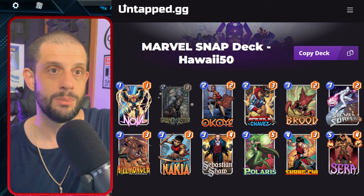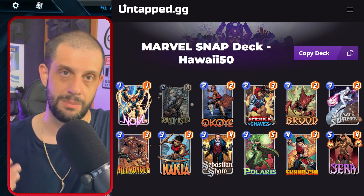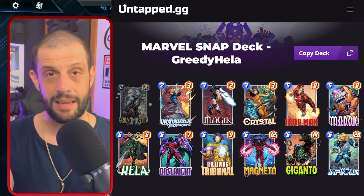We looked at different options by throwing in, for example, Gladiator instead of Shang-Chi, just for some guaranteed power. Hela is actually something we need to be mildly worried about once again too. I know Eliath exists, but even with that we're seeing a little bit — keyword, little bit — less of him because we can play Invisible Woman.